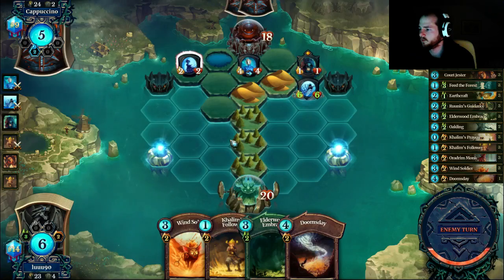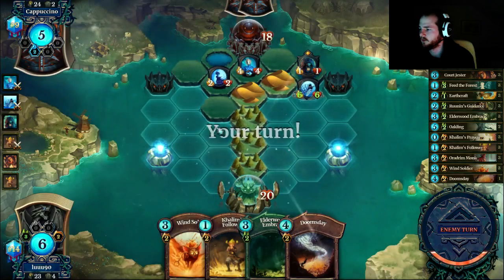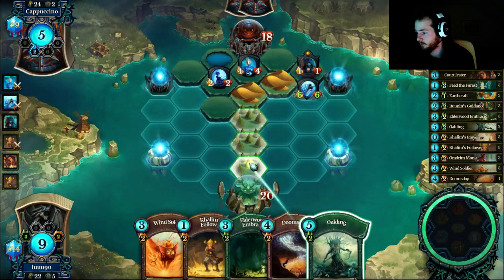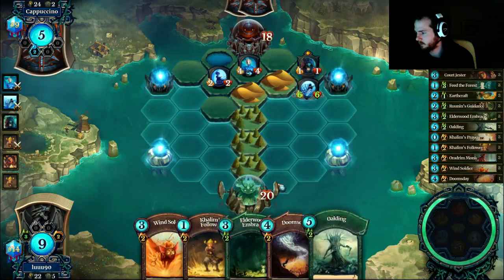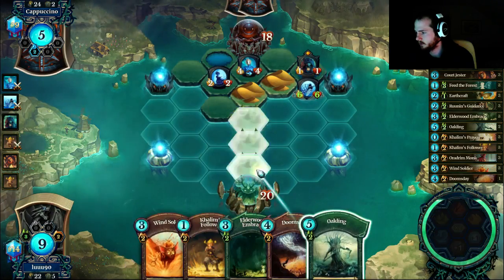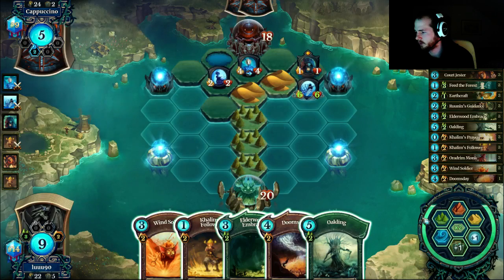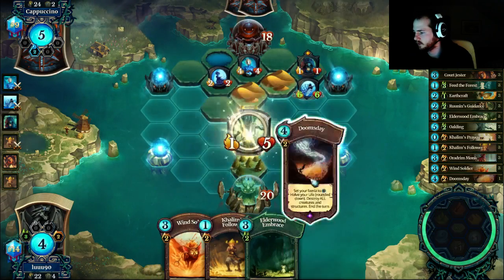It's not really a doomsday board. I would love to draw earthcraft and cut him off here, or the oakling and we win the game. It's okay if these get buffed, but then we can't draw — we get plus one, is it better? I don't want to — I want to draw another card. But if the card we draw is a court jester or an oakling it's a mistake, so we don't stay this.